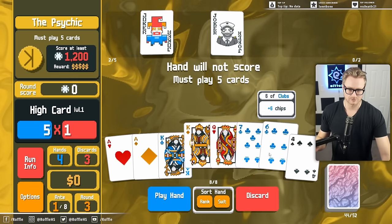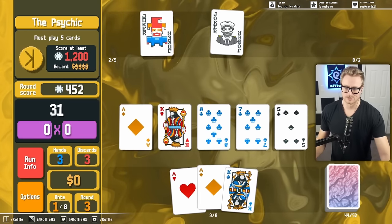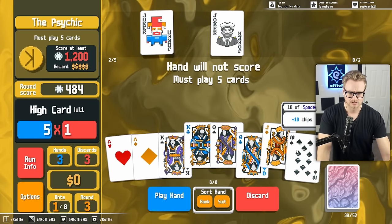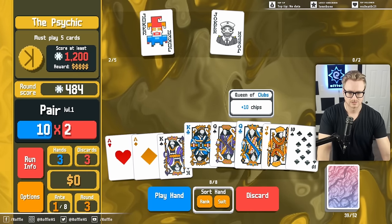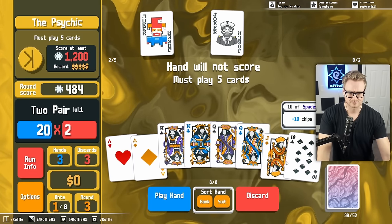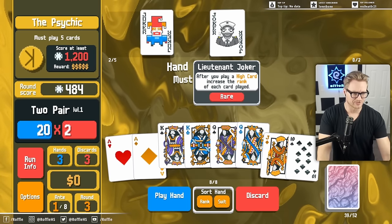Because I can go 1, 2, 3, 4 — oh, I have to go 5 — but like, boom. Then I can go 1, 2, 3, 4 — I guess we can't do it this time. That means aces go to Tuesday? Well yeah, once everything's an ace, then I sell the Lieutenant Joker.